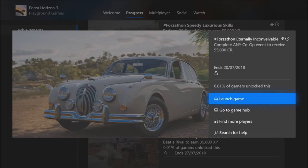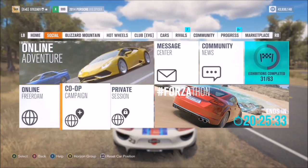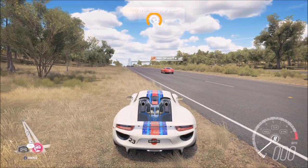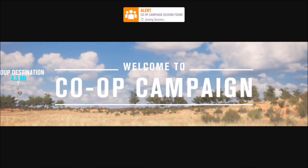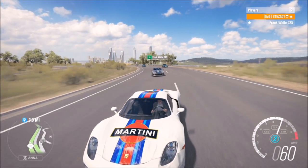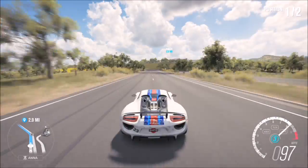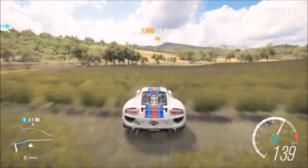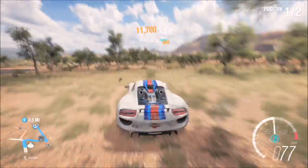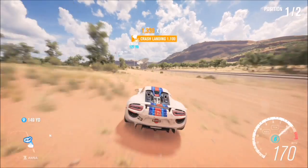For the final challenge, complete any co-op event to receive 95,000 credits. Go to your social tab on the pause menu and select co-op campaign. You can create your own session and invite friends, or find a random co-op session like I did. An event can be a race, a head-to-head, or anything. I got invited to a head-to-head, which is just a 1v1 race to a certain point on the map. It doesn't matter if you lose — you just need to complete it.